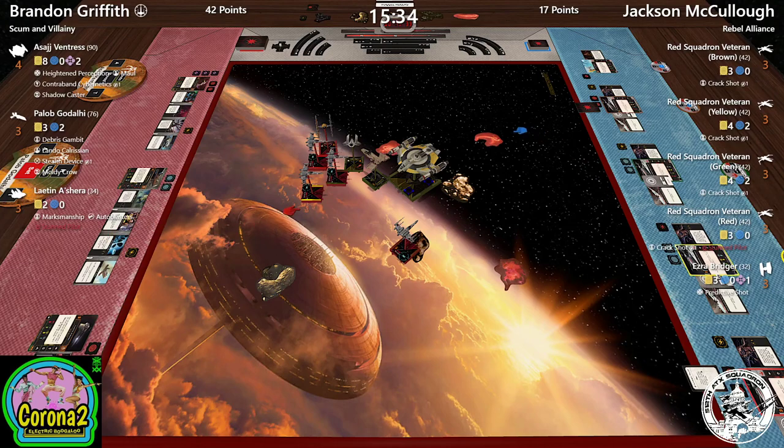Asajj is going to 5K and light one up — brown is the perfect one to shoot this turn. The nice thing about the 5K option is that if yellow moves and blocks the 5K, you can choose not to use Contraband Cybernetics, forcing a white two straight that gives you a range one shot on the ship that just tried to block you. Brandon gets to delay his move choice until after Asajj moves if he dials it in. But I'd be very surprised if Brandon pulls that off — though he has to be feeling very good here.